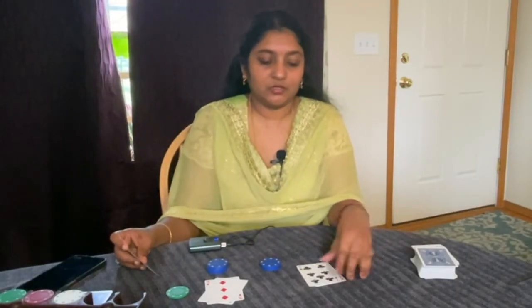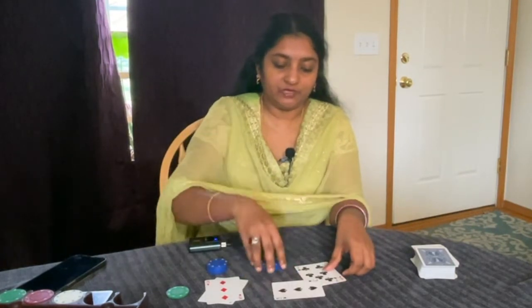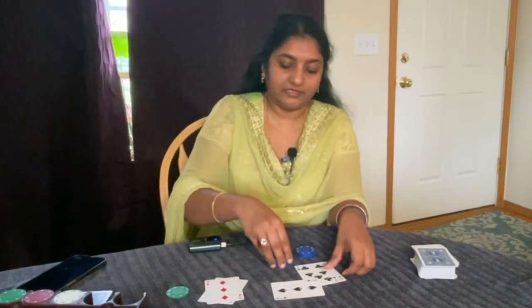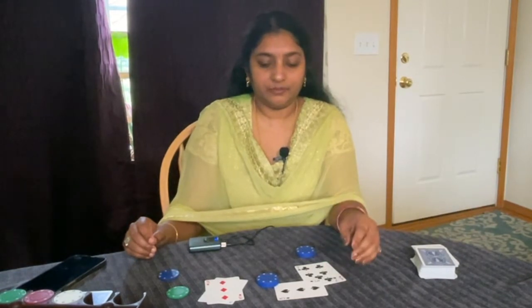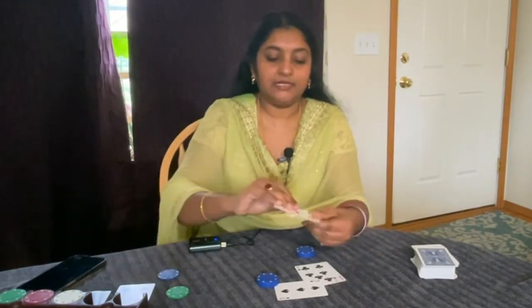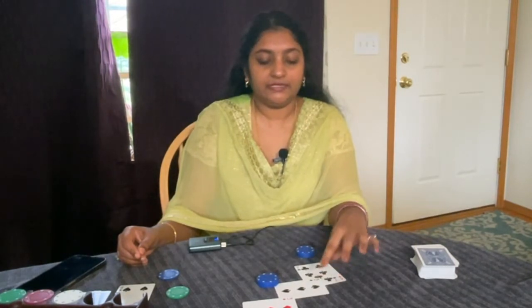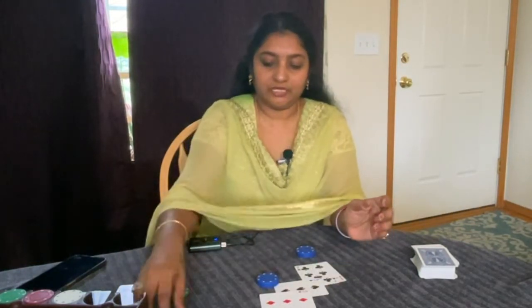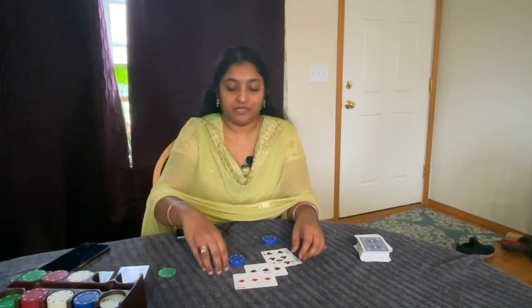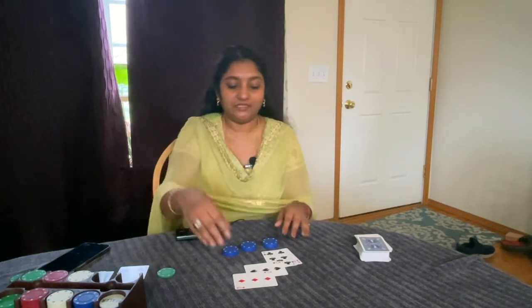Another rule in Spanish 21 is about doubling. In blackjack, you can only double one time — you place the same amount of money and the dealer deals one card. The difference here is that you can redouble again. For example, if the initial value is 11, the dealer deals a three making 14, and you get another three — you can double again, placing another equal bet. This is the varied rule for doubling.